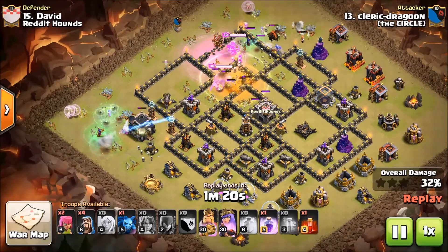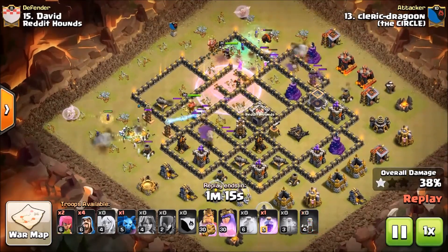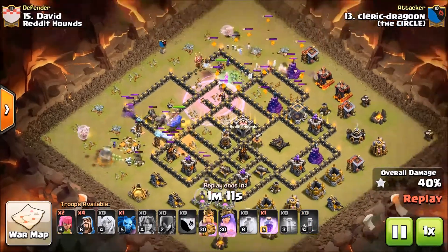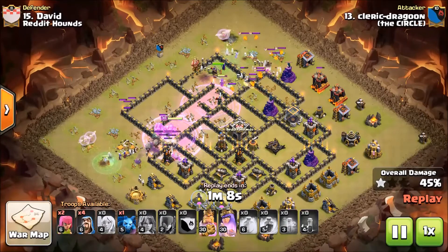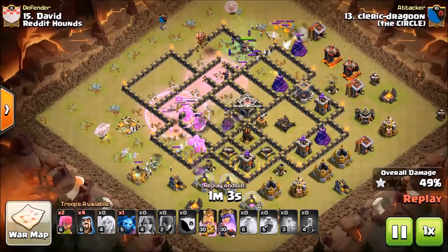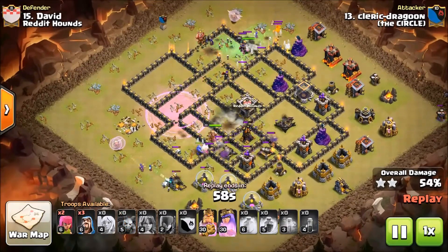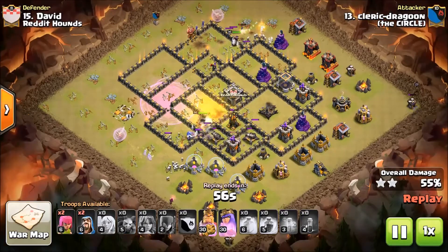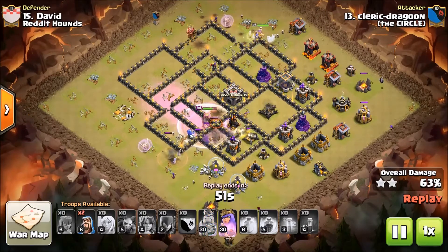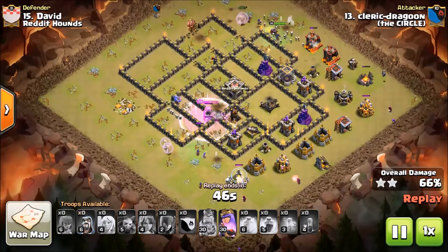I lost some bowlers — they did blow the funnel right there — but I still have bowlers inside the base. I'm going to rage them again. My queen has entered the funnel but she's going to leave the funnel right here. I rage my bowlers and my king. The valkyries are all played out at this point but my queen is still up, the witches are still up. The queen gets pulled out of the base a bit due to the lava hound, but it's okay — I got the core shot I wanted.